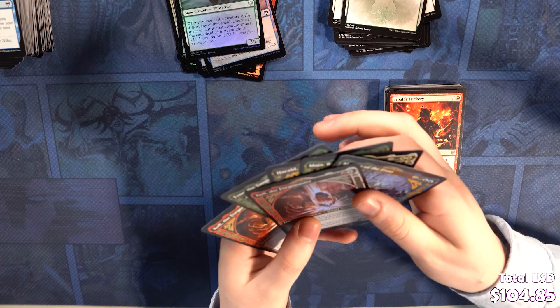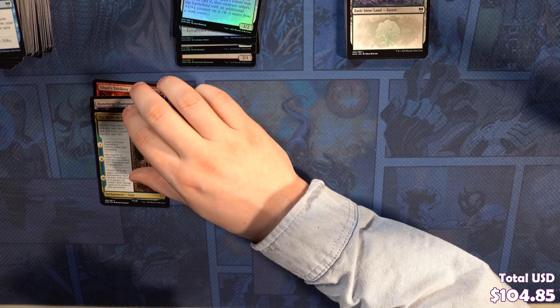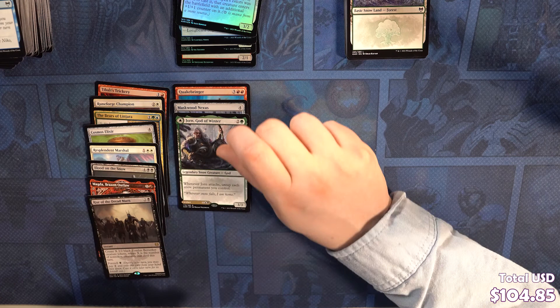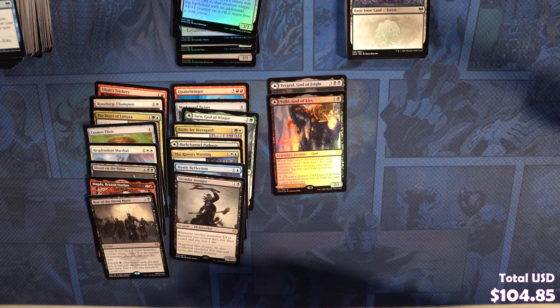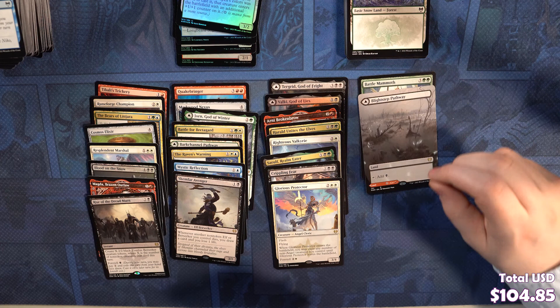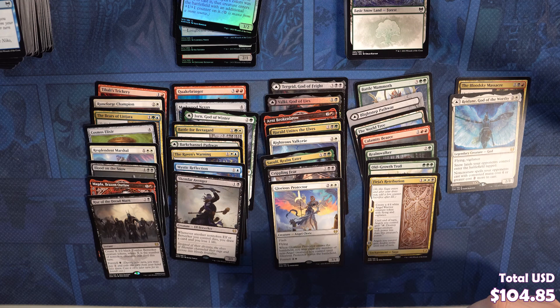Final rare recap: Tybalt's Trickery, Runeforged Champion, Bears of Lityara, Cosmos Elixir, Resplendent Marshal, Foil Blood on the Snow, Alternate Art Magda Brazen Outlaw, Rise of the Dreadmarn, Quakebringer, Maskwood Nexus, Jorn God of Winter, Battle for Bredegard, Barkchannel Pathway, Raven's Warning, Mystic Reflection, Skemthar Avenger, Tegrid God of Fright, Foil Valki God of Lies, Arni Broken Brow Alt Art, Herald Unites the Elves, Righteous Valkyrie, Sorrow the Realm Eater, Crippling Fear, Glorious Protector, Battle Mammoth, Blight Step Pathway Extended Art, the World Tree, Calamity Bearer, Realm Walker, Old Growth Troll, Furia's Retribution, Blood Sky Massacre, Redain God of the Worthy, Cosima God of the Voyage Alt Art, Cyclone Summoner, Torloth God of Fury, Graven Lore, Faceless Haven — and that is our booster box.